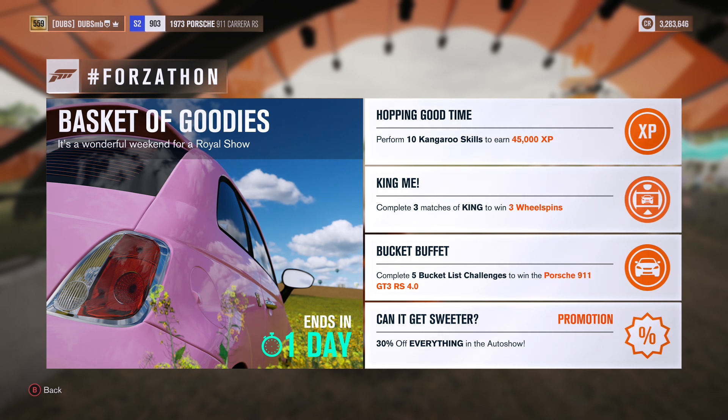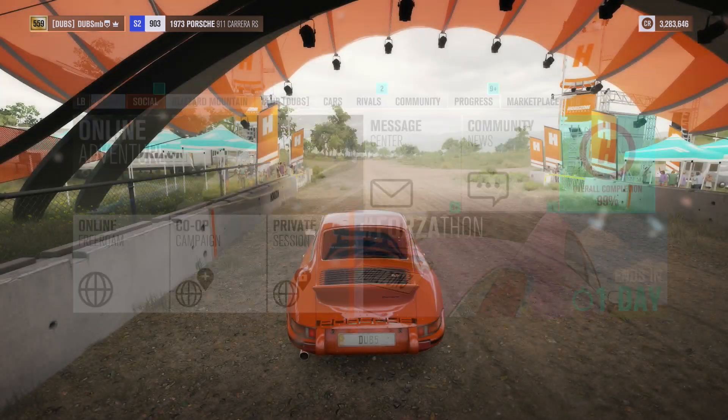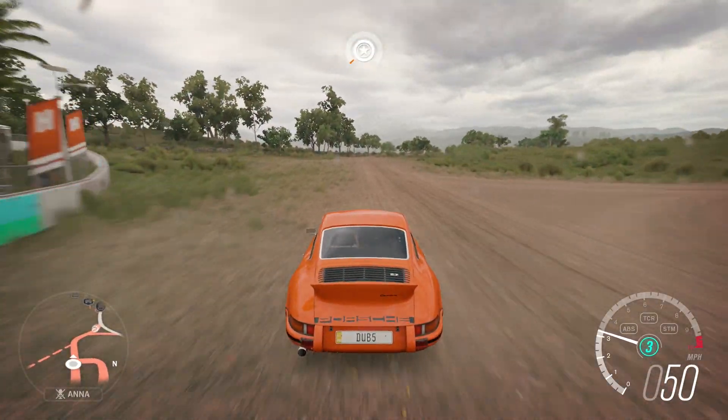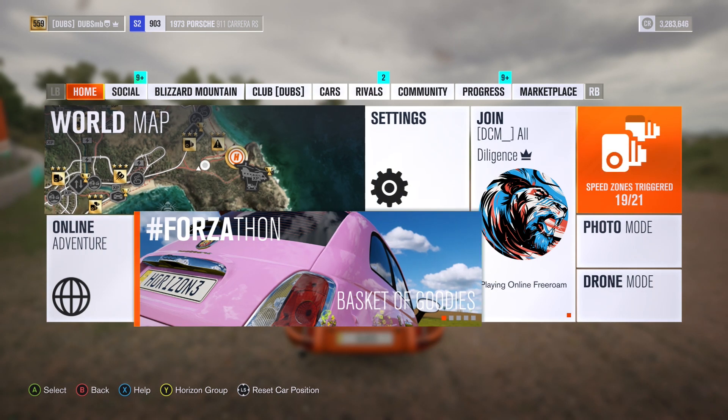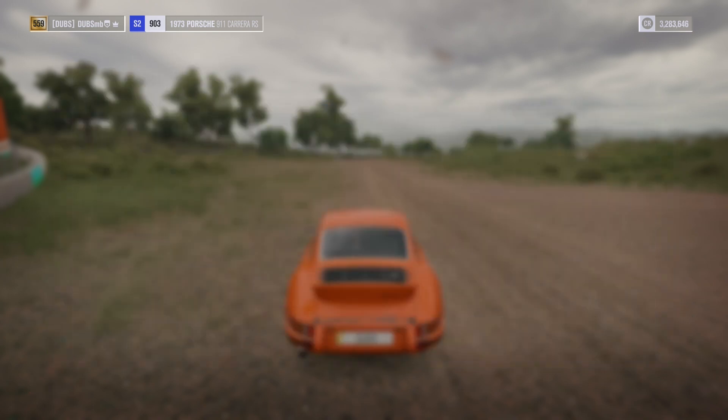These are just interesting. I have to complete three matches of kink to get three wheel spins. I don't really want to do that too much, but what I'm really focused on is trying to get myself the 911 GT3 RS. There's also a 30% off everything in the auto show, so I can possibly get some decent cars. I have about three million credits right now. I'm going to try to get my 911 — I have to complete five bucket list challenges.